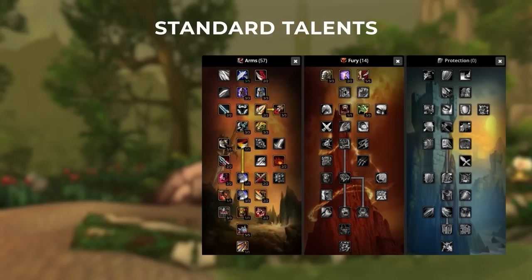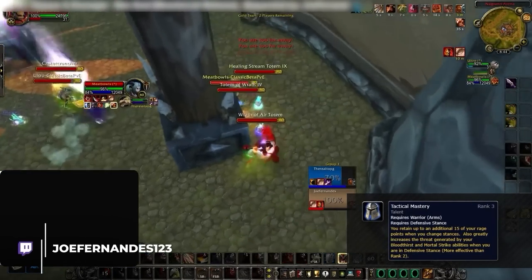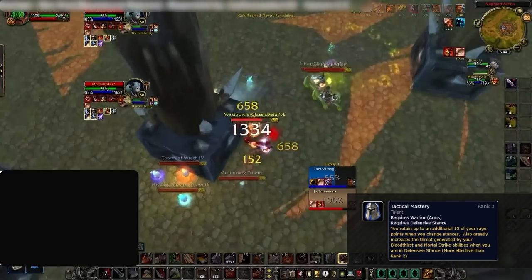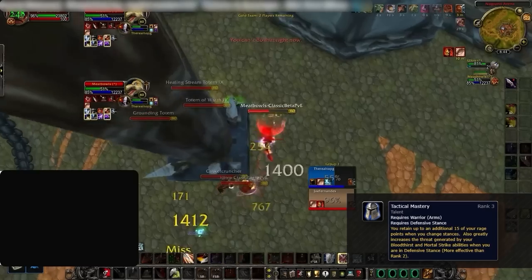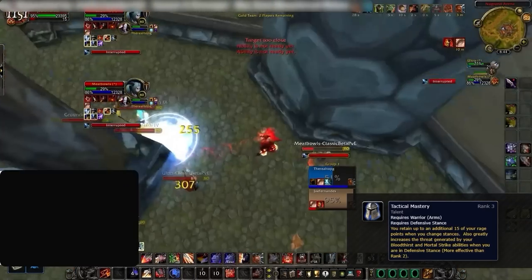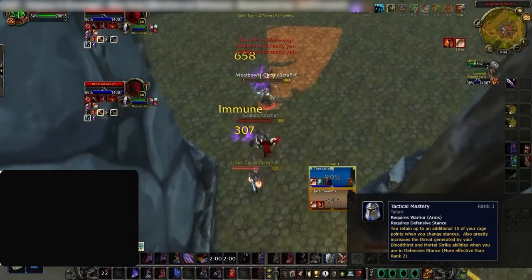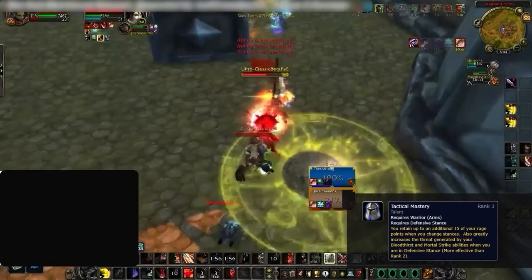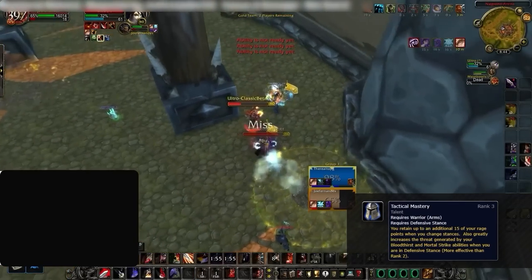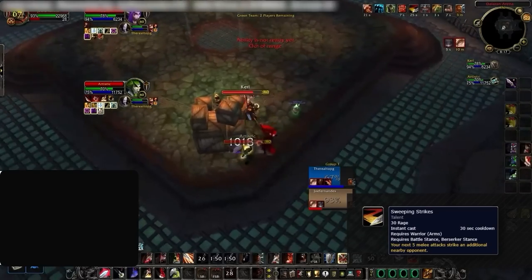Other than that, all other talent choices will be mandatory and pretty set in stone. You start off getting Tactical Mastery, which is essential for stance dancing. This is important as many of your spells are tied into which stance you're in, forcing you to change stances often. Spells like Intercept, Pummel, Intervene, Disarm, and even Overpower can only be used in certain stances. Tactical Mastery removes the rage penalty from shifting stances, allowing you to min-max your pressure and bolster your defenses. You'll also pick up Sweeping Strikes, which is excellent for cleave pressure.